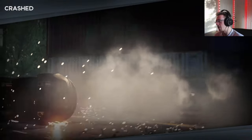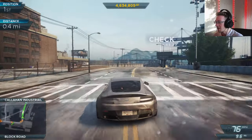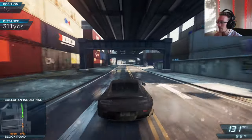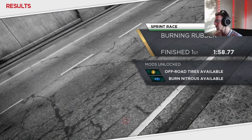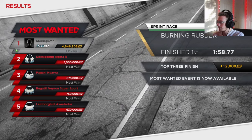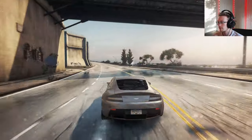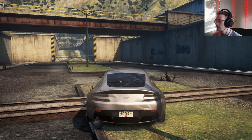Oh I didn't know which way I wanted to go — you could probably see my head go this way, then this way, because I wanted to try and drift on the inside and then couldn't make up my mind. It's all right. Easy race, forgiving race — that's the way it goes. Perfect.